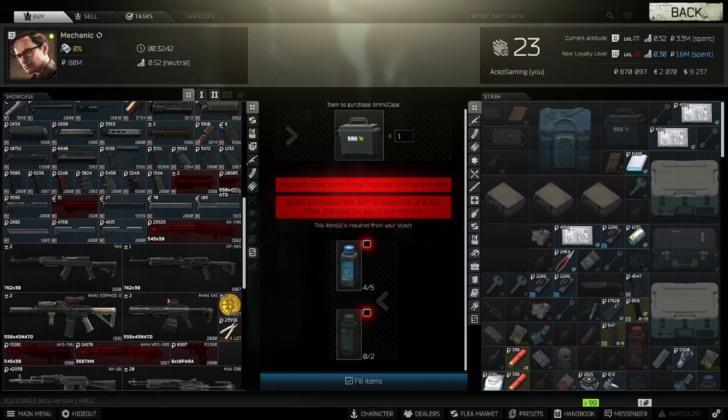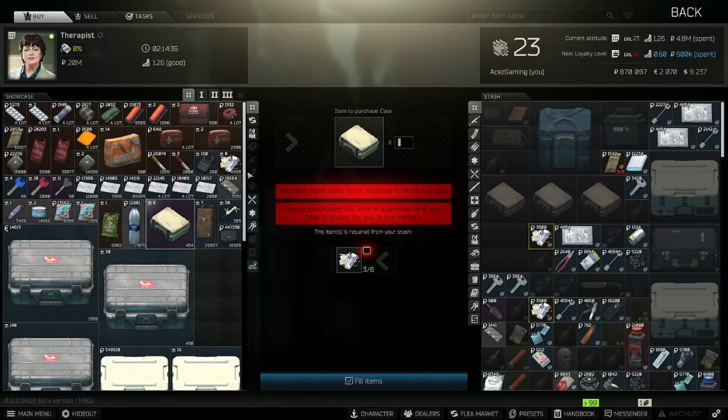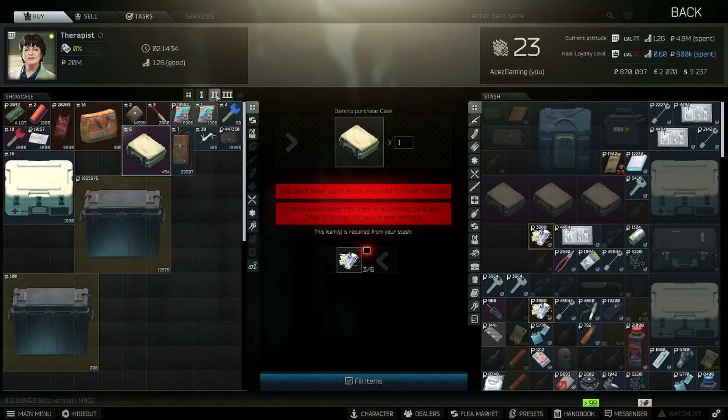So make sure you guys are at least level 13. If you're not, then work for that. You need to have your Therapist at loyalty level 2 — you can see the requirements on screen. Even with a standard account, you just need to do a couple tasks for her. Get to level 13, and spend maybe 400–600k selling stuff to her and you'll be good to go. We're going to be buying the pistol case, which you can see right on screen, and this is going to be your makeshift ammo case.